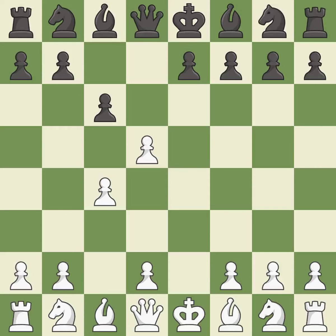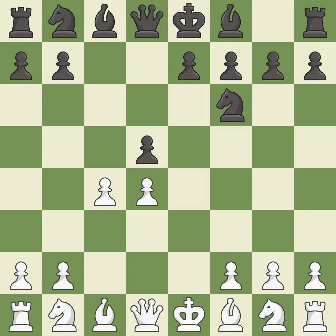xd5 captures the d5 pawn and attacks the c6 pawn. cxd5 recaptures the pawn and opens up the c6 square for black to use, most likely for the knight. d4 gains space in the center, controls the c5 and e5 squares, and allows the dark-squared bishop to develop. This activates a knight by developing it off of its starting square. nc3 puts more pressure on the d5 square and helps control the e4 square. nc6 develops the knight toward the center, attacks the d4 pawn and controls e5.